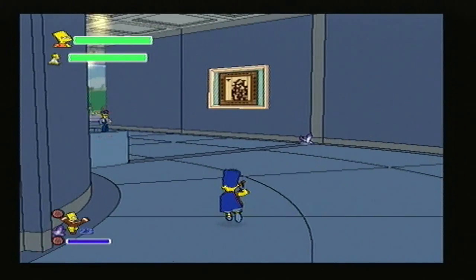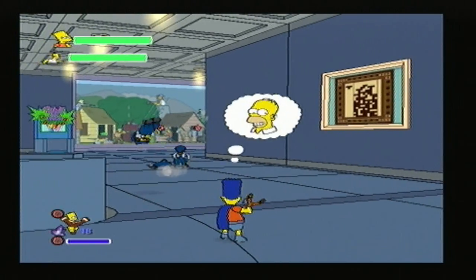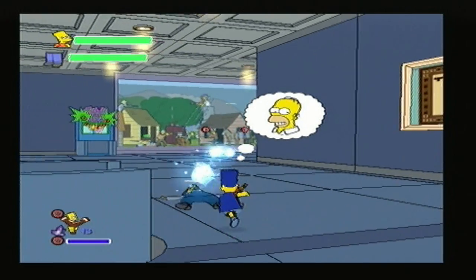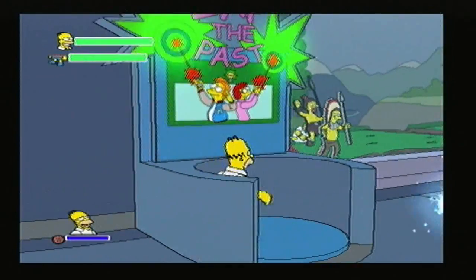In the next room, unfortunately, there are more enemies — wise guys, in this case. See, if you don't actually aim at someone, it just shoots into the wall. Homer needs to start up the game again. Zap the pass.